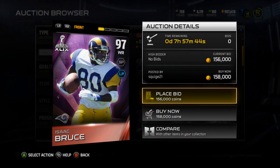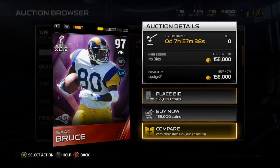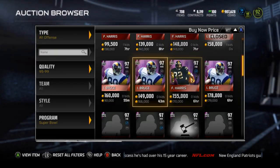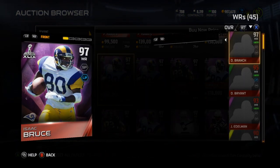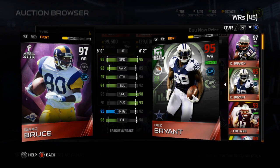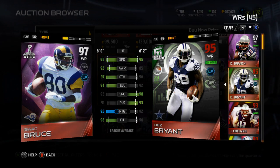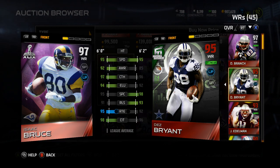Next is Isaac Bruce, which I am still debating with myself whether to pick him up or not. He's shorter than the Football Outsiders card. He sells quickly, but we gotta compare these stats. Same speed, better awareness, better catching — Dez has better spec catch and release, Bruce has better route running and better catch in traffic. It's gonna be a tough decision. I might have to go with Bruce.